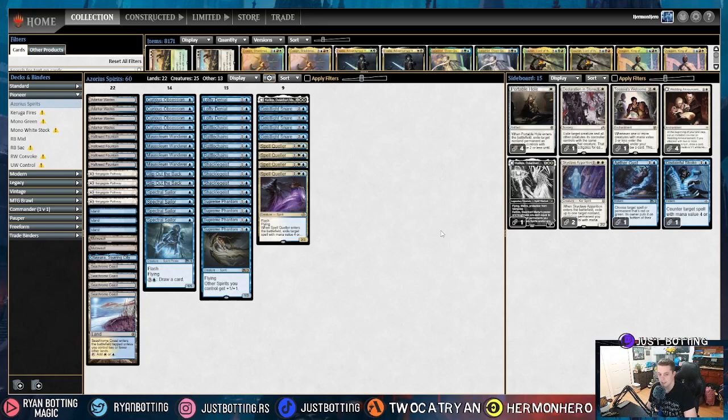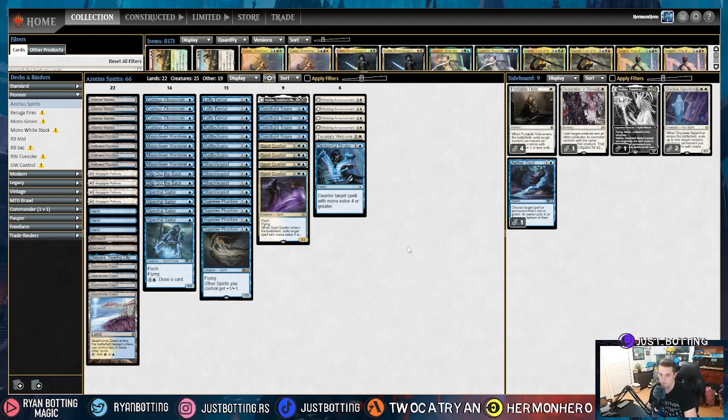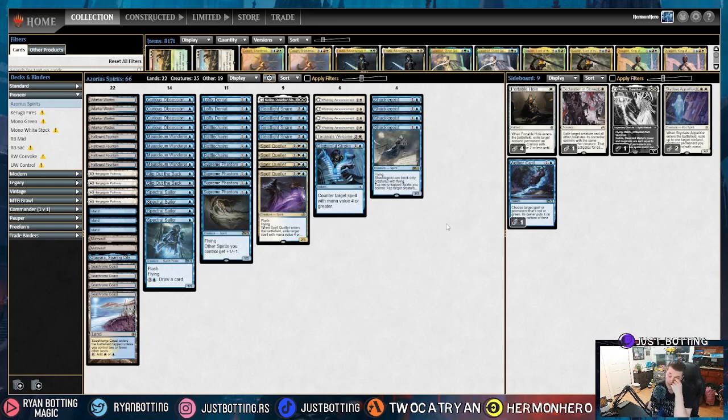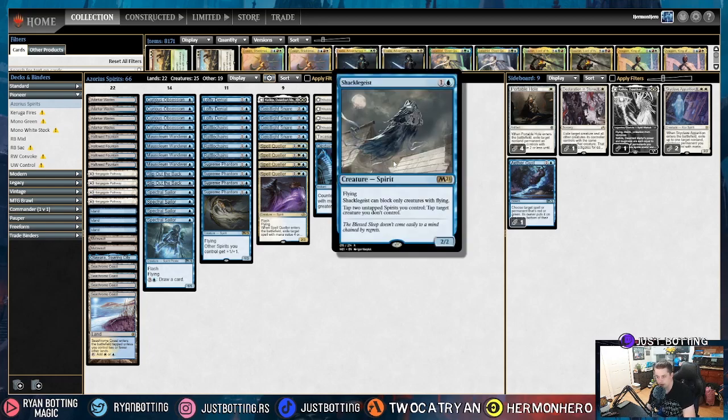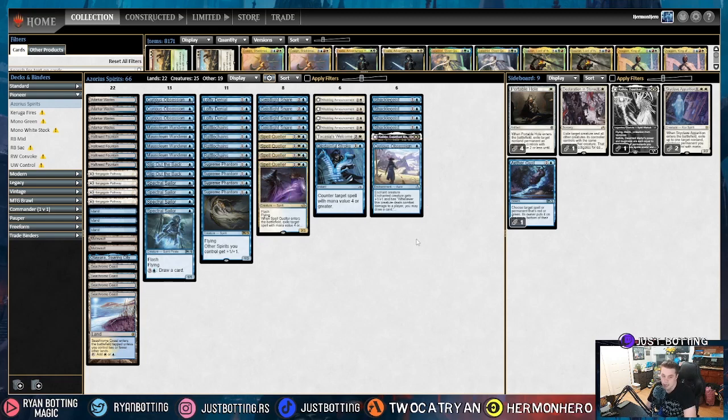Blue-White Control is the third most popular deck in Pioneer. Against Blue-White Control, we are bringing in cards that help us out-card our opponent and play a really long game. We're bringing in Disdainful Stroke for Wandering Emperor and other cards like that. They don't have a ton of creatures, so I like bringing out Shackle Geist — controversial opinion, but I'd rather just counter the Angel. We play at instant speed a lot, and a lot of recent versions are also playing Brimaz and Kat, which Shackle Geist is awful against. Most of the time this card is just a 2/2 for 2. We're also bringing out Katilda because we rarely have a lot of spirits since they have a lot of removal, and then one Curious Obsession — because again, they have a lot of removal, and getting 2-for-1'd early is rough, but Curious Obsession when it connects is really solid, so we're keeping most in.